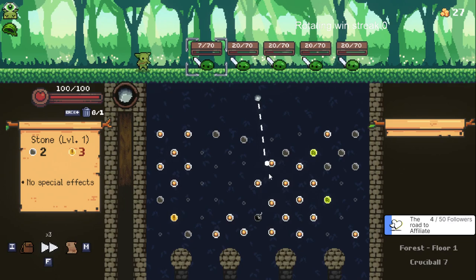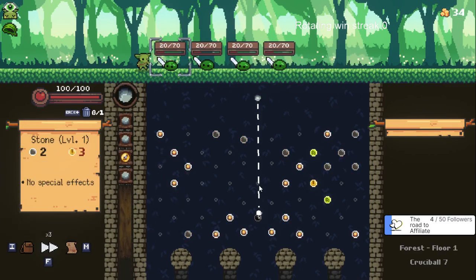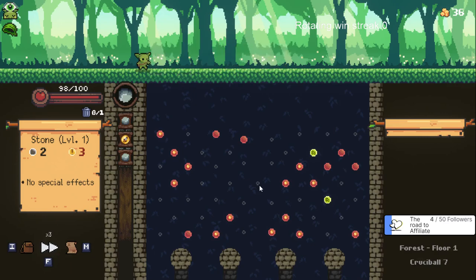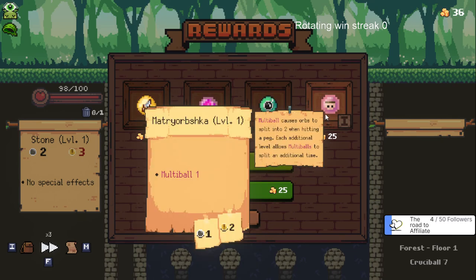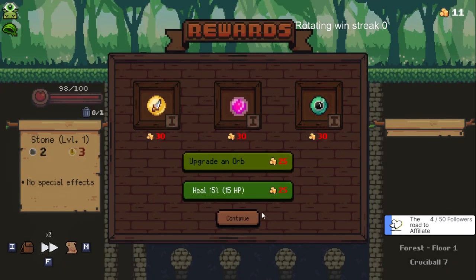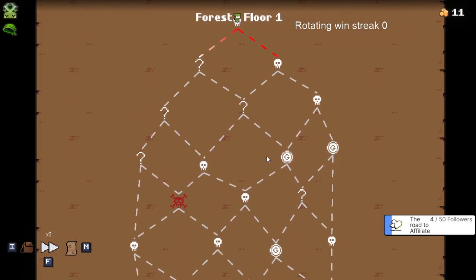We got 27 gold. I didn't check how much we started with. We got 36 so we can either buy something - do love a good multi-ball. Really nothing to upgrade, it's just the dag orb which is okay but not so good when you only have one crit on the board. We take that and we've got 11 gold. We can't do anything else so we'll leave.